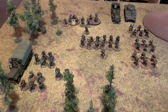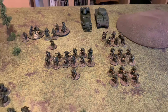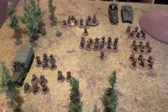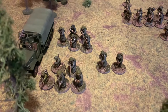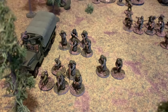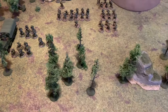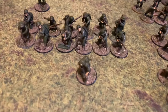First up we have Sam's trusty Americans — he's been running them since Version 1, now updated to Version 3, with a few extra models and some new engineers. The engineer platoon consists of two veteran squads of engineers: one with a flamethrower and SMG, the other with two BARs. They'll be joined by a regular officer with his buddy, both with SMGs, riding in a truck with an MMG on top.